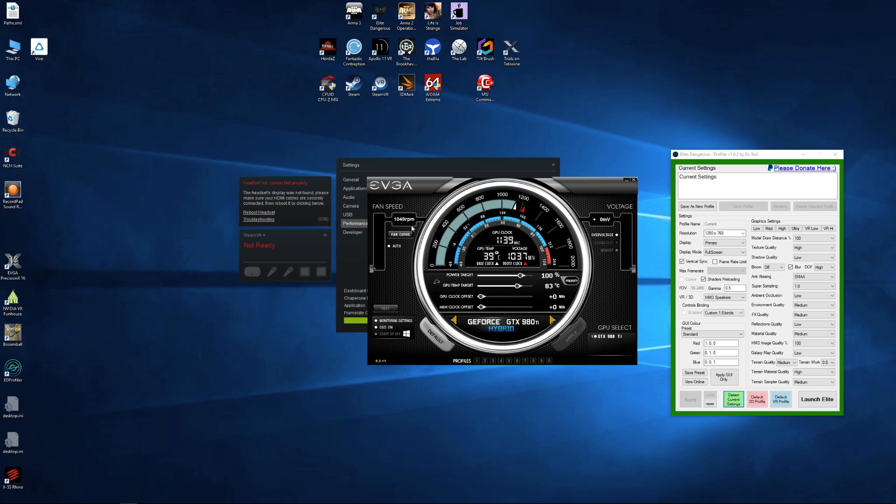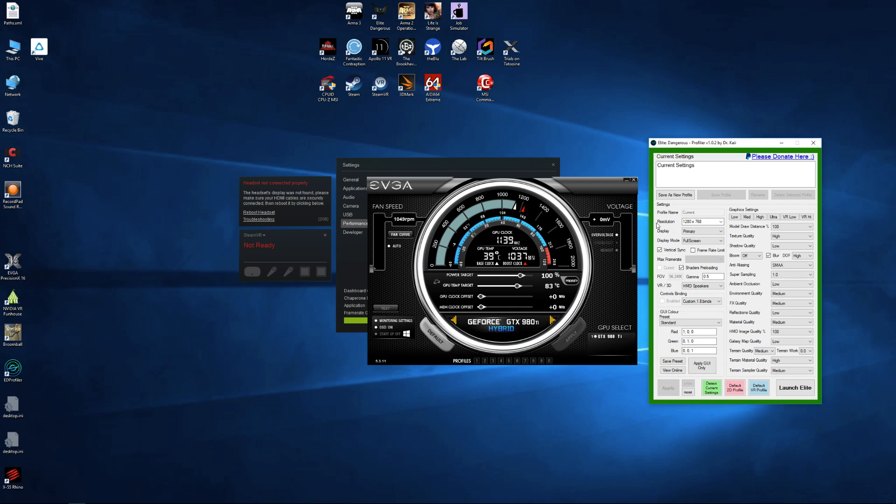Now for actually seeing what my frame rate is, I'm using EVGA Precision, which is an overclock utility, but it does have some monitoring settings and it allows you to actually see what is happening in-game. It doesn't actually show up in the VR headset, but it shows up on my monitor preview, which is really handy. You've got your frame rate, all your stats, everything like that — so it's always good to have something like this running. These are my settings. You need a program called ED Profiler for Elite Dangerous. This allows you to configure all the advanced graphics options. Normally in Elite Dangerous you only get high, low, and ultra settings — your VR high/low — and all those settings just don't do the job. You need a utility to customize everything manually and it just makes things so much better.